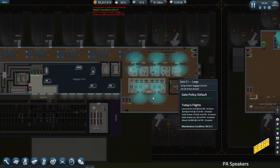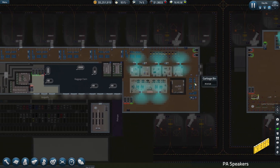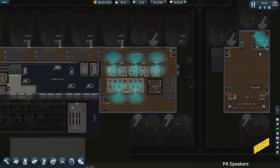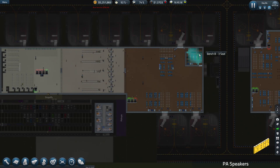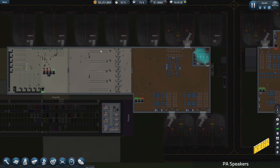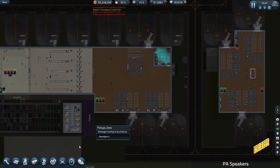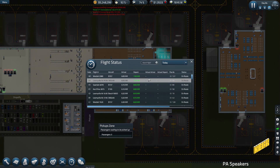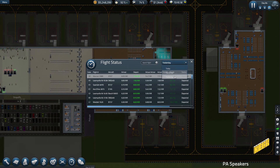PA is actually a major problem because we have very little coverage. We've got decent coverage here, not too much, but we've got no coverage over here. We've got decent coverage in the first class lounge and good coverage here, but no coverage here, no coverage here, no coverage here - none whatsoever. So the idea is to get more PA coverage.